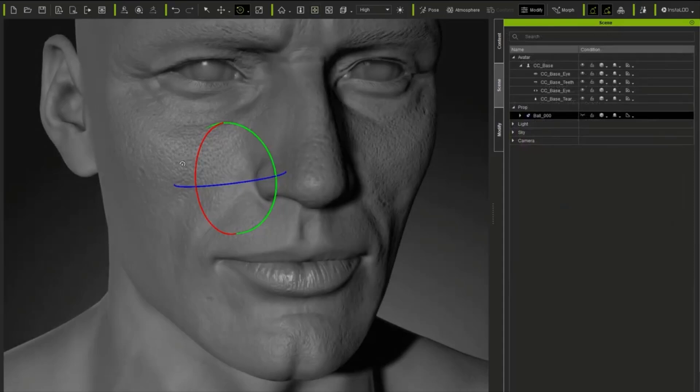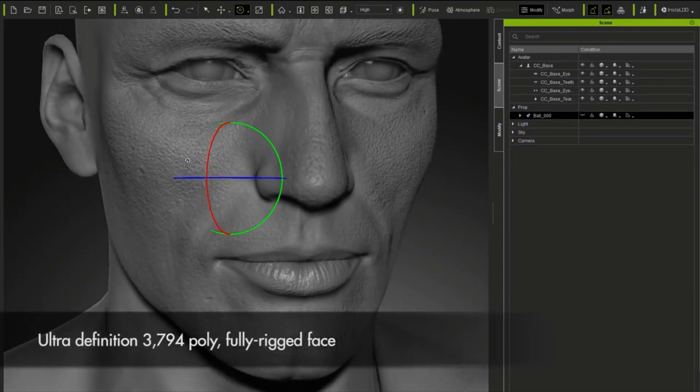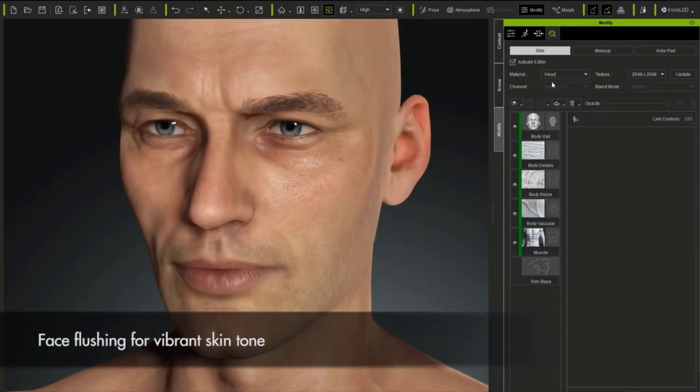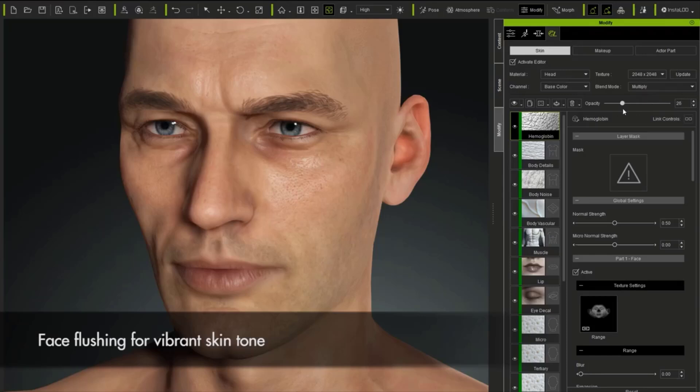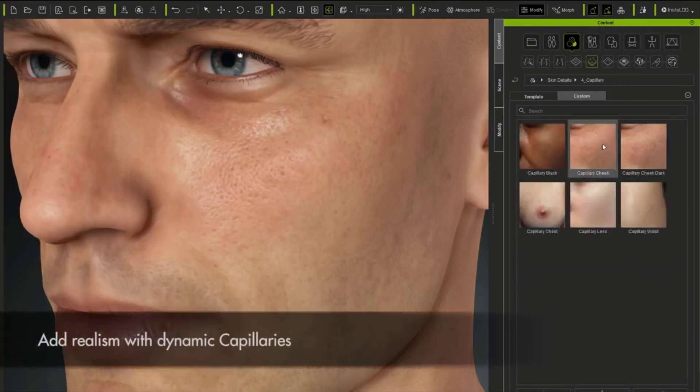Now, if you take a look at the skin generator — because this is actually the teaser — you would see that you have access to a huge variety of things. So if you're trying to match the pores on the face, you can go ahead and add secondary, tertiary, primary — various kinds of levels. Incredible.